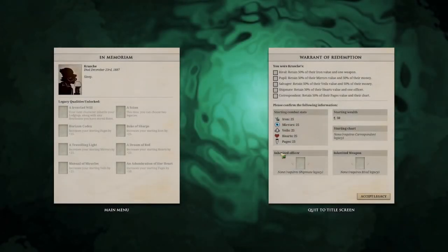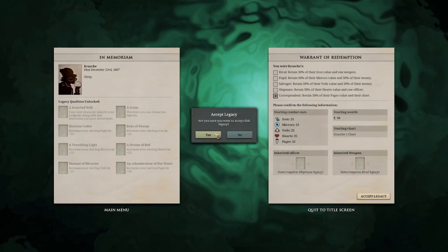One thing that needs to be mentioned is this game is designed for you to die and restart again with a new captain. So you get the Warrant of Redemption, which is where you figure out what you're going to do with your new captain. When you die you can pick a relationship between your new captain and your last captain, which determines what you get to keep and what gets thrown away. I decided to go with Correspondent, which would allow me to retain 50% of the pages — needed to solve certain puzzles — as well as the chart, because I didn't want to map everything again.